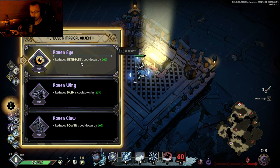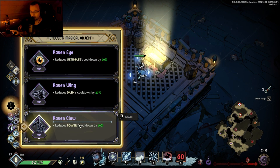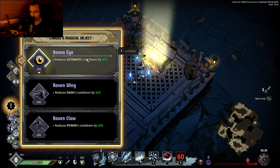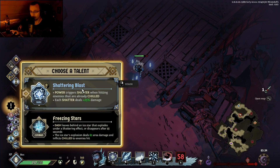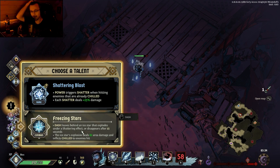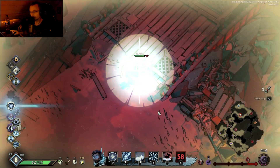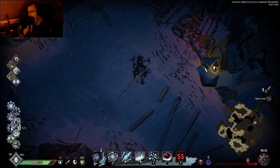Reduce ultimate? Reduce dash. Reduce power. Dash deploys an ice star that explodes under a shattering effect or disappears after 15 seconds. Power triggers Shatter when hitting enemies that are already chilled — each Shatter deals plus 20% damage. Let's go with Shatter. It's called Shatterception.